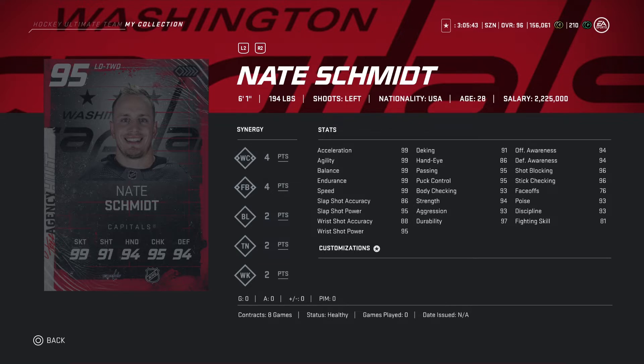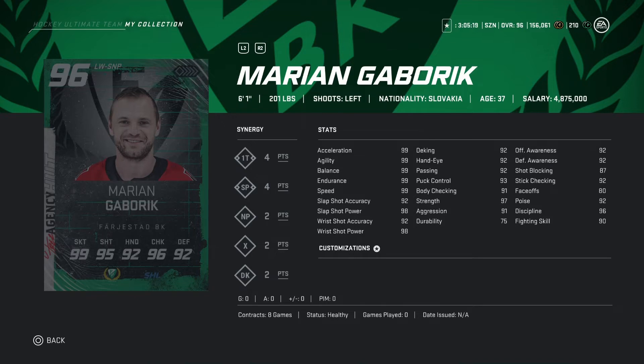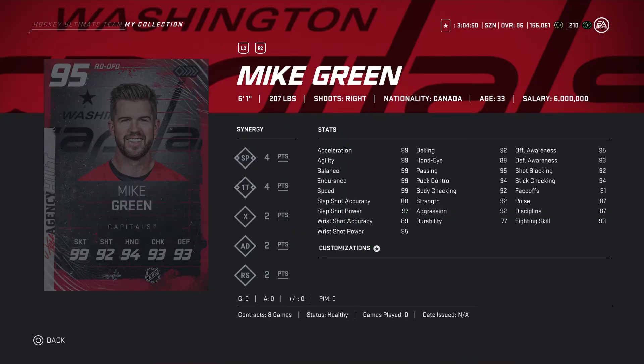Now looking at a 96 overall — 6'1, 201 pounds. Stats are decent: shot 92, 98, 92, 98, seeing a lot of 99s here for a left wing. At 6'1, 201 pounds, pretty solid stats looking good — this is gonna be a buy for me.